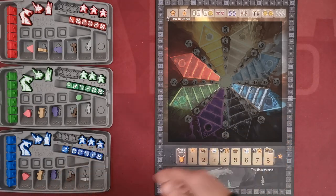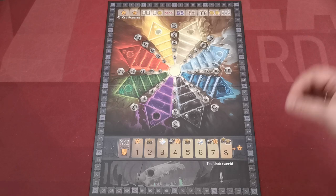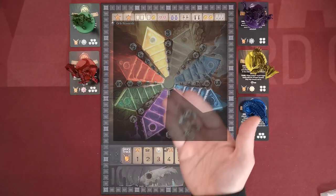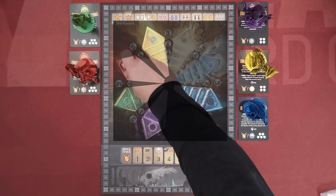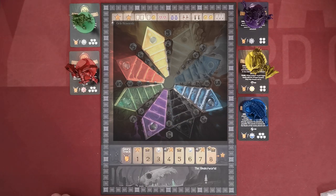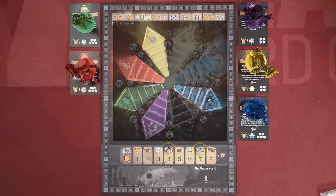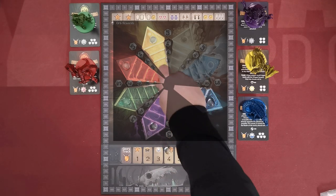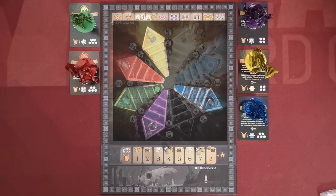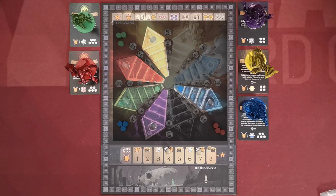For this example players have decided to use also light as well as chaos element. Next place the monsters and their cards of the selected elements next to the board. These here are orbs and you need to place one of them in the top space of each elemental track that is used in the game. Also you need to place another two orbs in the two designated spaces in the glory track. Players place one of their markers in the first level of their corresponding element.